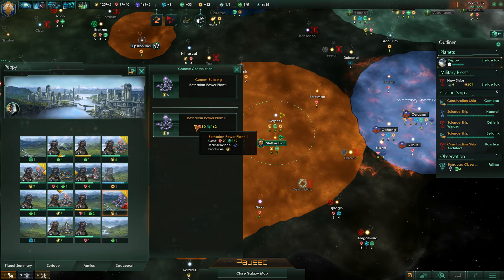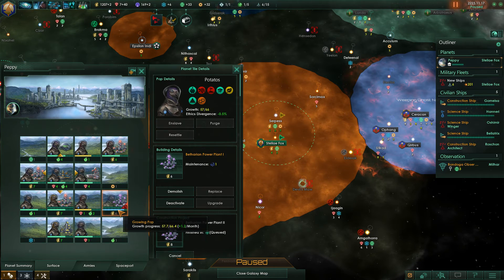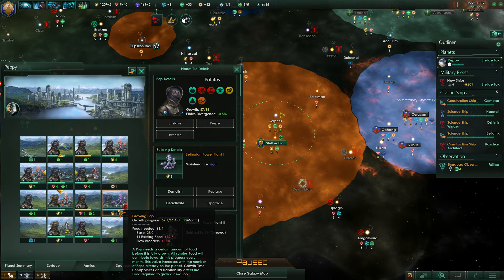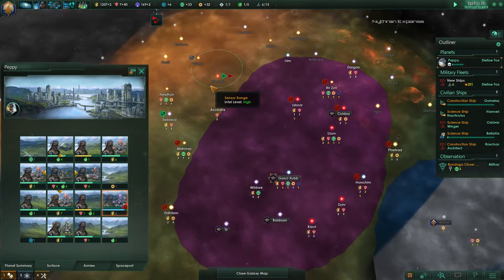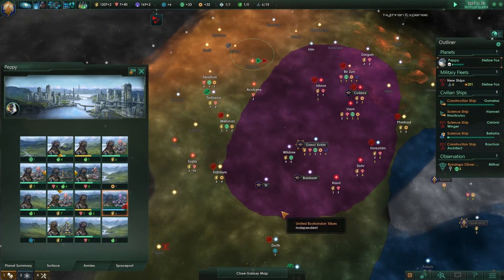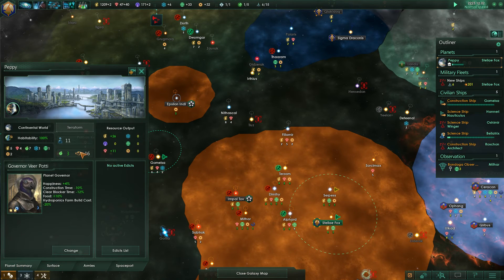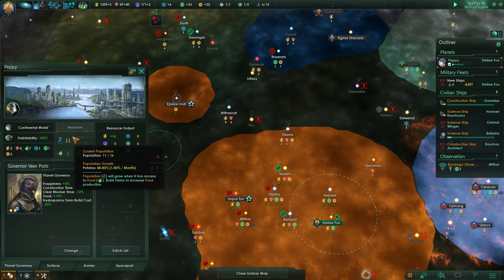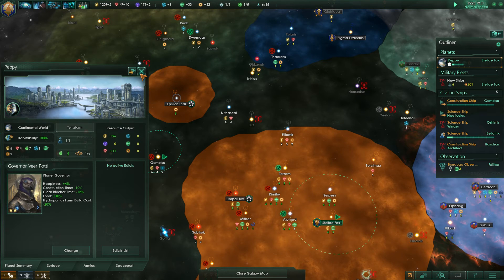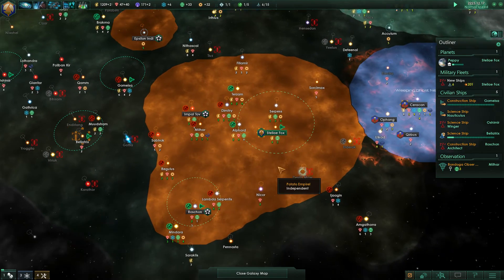I'll take that in a minute, but first I want to upgrade the Betharian Power Plant to level two. The population that it's going to grow into will work right there — it should take a fair amount of time. It's going to take a fairly long time to grow our population to this level. Actually, at 1.8 per month it's just over six months — so not bad at all.